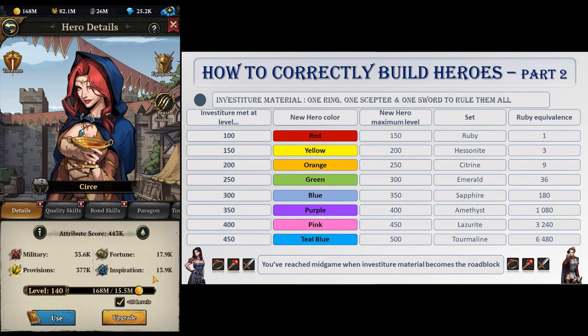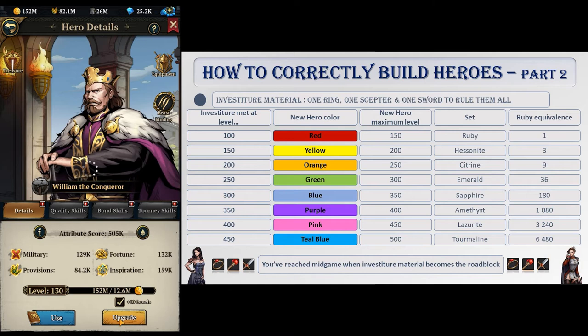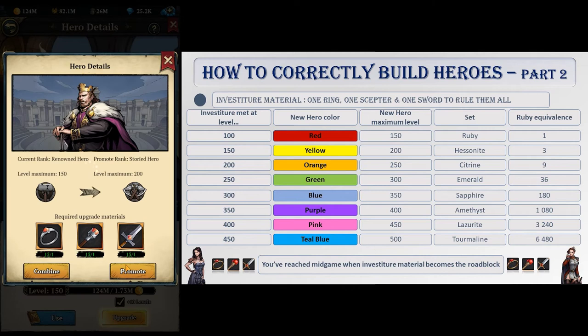Starting at level 100, and every 50 levels after that, your hero will meet a cap that can only be broken by giving him investiture material. Promoting a hero unlocks two things: his level limit is raised by 50, and their quality skill limit is also raised by 50. More on that when we discuss quality.